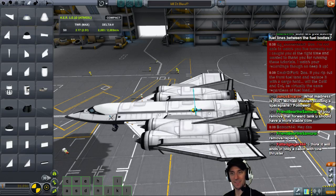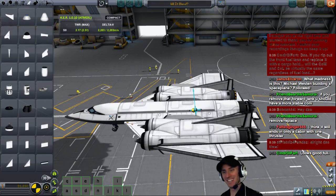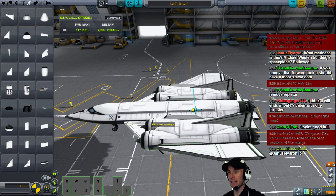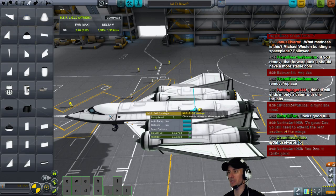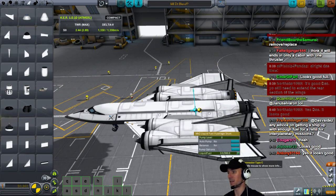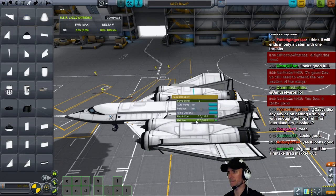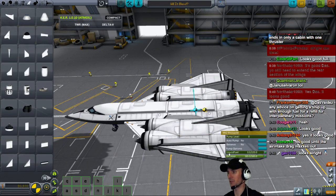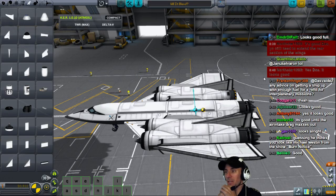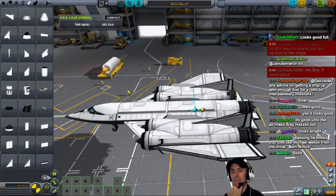Let me know if this looks good. It looks good full. You still need to extend the rear section of wings — Northstar, one thing at a time. We're just going to look at the fuel balance. Now let's go totally empty and see what she looks like. Chat is off the hook — I really appreciate all the people helping out with this. I'm definitely not frustrated. That right there is not so good looking. Now we've got too much mass in the back and not enough mass in the front. Empty, the plane will be very front-heavy and want to nose up and flip around and stall.